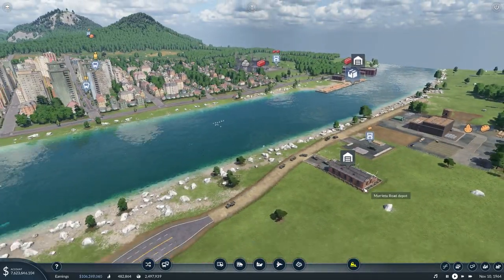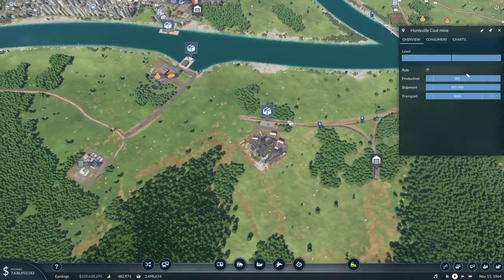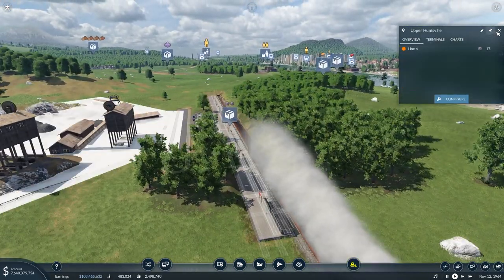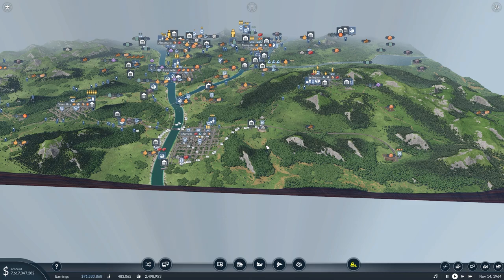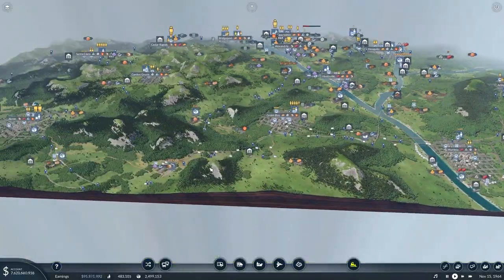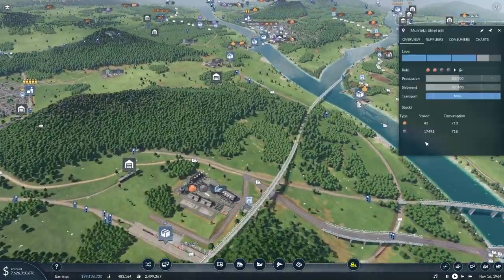Out comes our fleet of trucks — those will slowly work their way around. Of course, this also means we'll probably need to upgrade our coal train at some point, as we're running that one at max capacity too and our trains are picking up just enough. Finding coal might be a little tougher since we don't have any really close to us, but we do have options — we could maybe bring it in by boat and drop it off just outside Murrieta, then ship it up to the steel mill. We'll explore those options if coal becomes an issue.